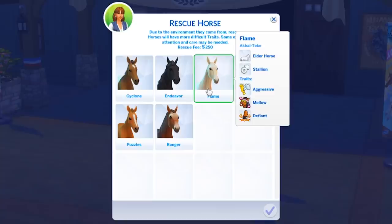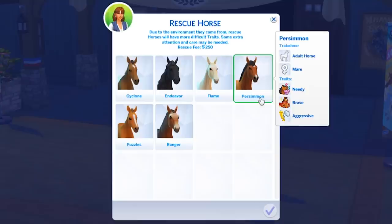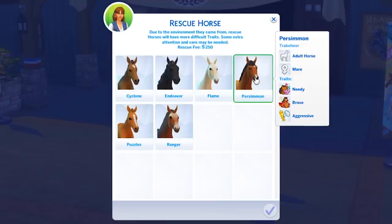Let's rescue a horse! I can see this one's an elder and this one looks like an elder too - I don't want an elder because I won't have as much time to train them and I'm not ready for a horse death. We have two foals - looks like we're going to have to go with either Persimmon or Endeavor.